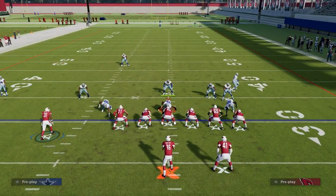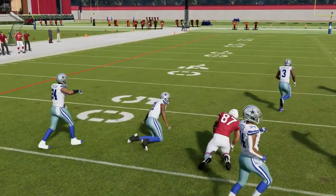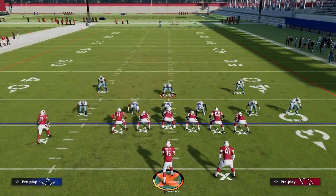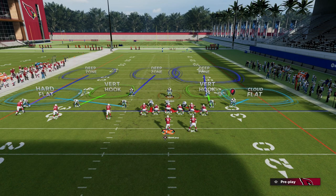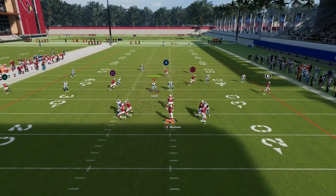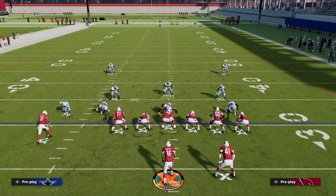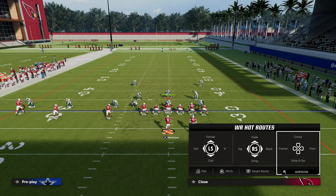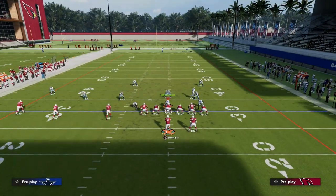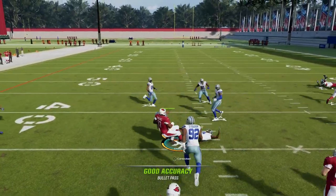Cover four is probably the best coverage to defend this. Cover three is not even close, because the middle third defender goes so far back he'll never get down on the ball. Against cover two with a vert hook, I can still throw that slant. Now the user is in a tough spot — they have to cover the slant. If they play hard flats in cover three or cover four, you can hit this, which is why this is such a good horizontal attacking play.